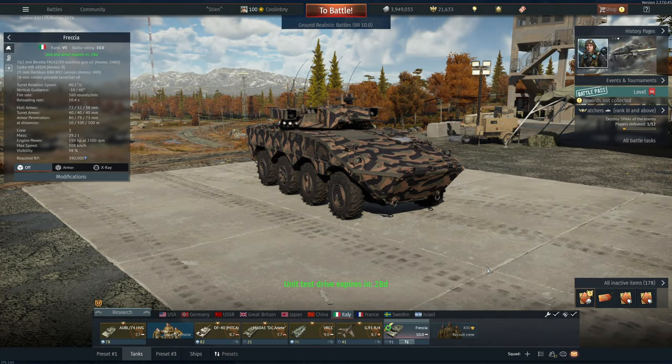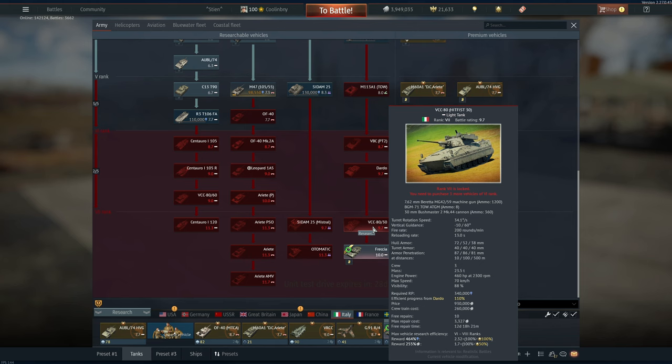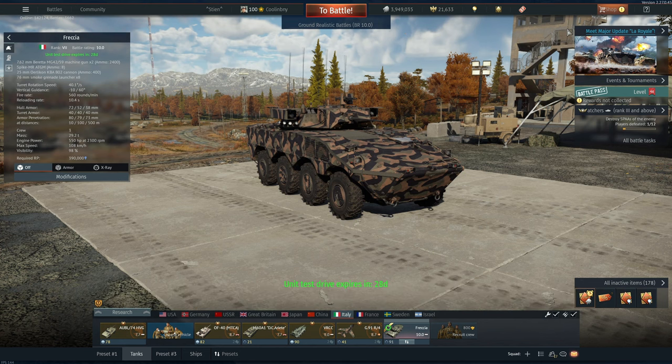Hey everyone, Tankenstein here. In this video I've got gameplay for the Freccia IFV — currently a rank 7, battle rating 10.0 light tank in the Italian ground forces tech tree. It sits at the bottom of the line, beyond even the VCC 8030.